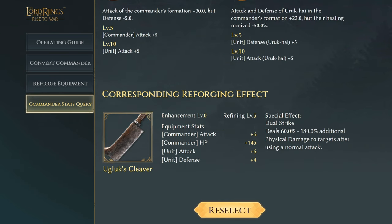Next we have the Uglax Cleaver with commander attack plus six and commander HP of 145, increasing unit attack by six and defense by four. The special effect Dual Strike deals 60 to 180% additional physical damage to targets after using a normal attack. That's quite nice — a lot of extra physical damage, very good.